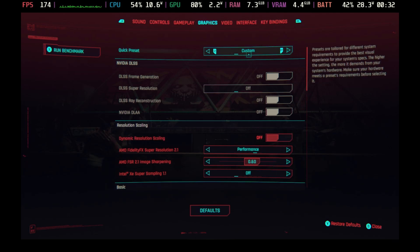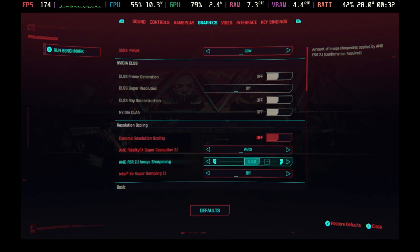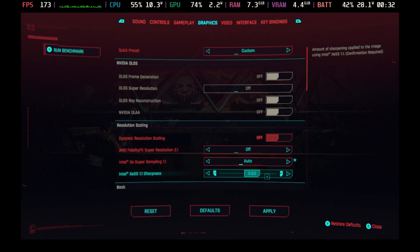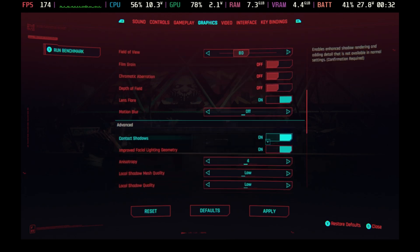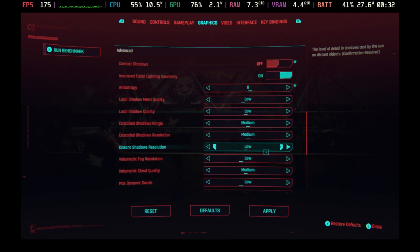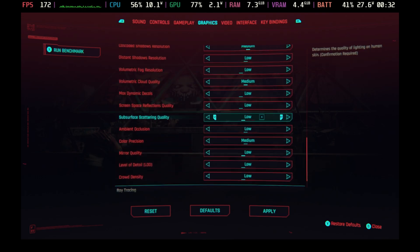Kicking things off, go to the quick preset and change this to Low, then change the Intel XeSS sharpness to 0.6 and set the super sampling to Balanced. Scroll down and change a few other settings: make sure motion blur is off, turn off contact shadows, put the anisotropy up to eight, and then increase the level of detail to Medium and you'll be good to go.